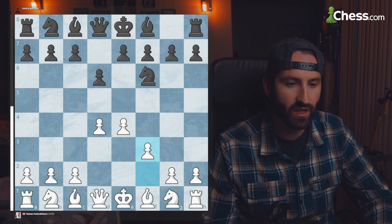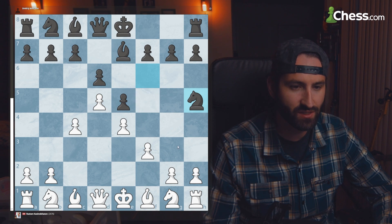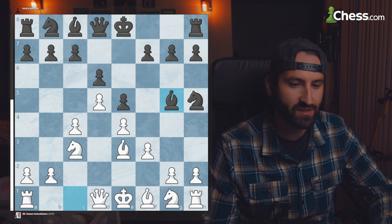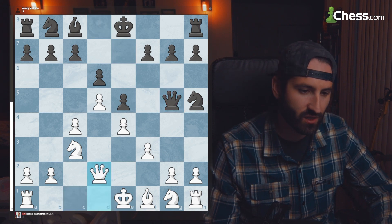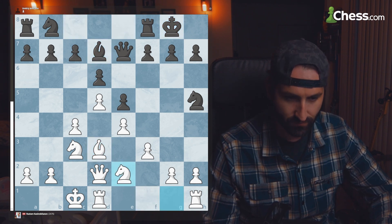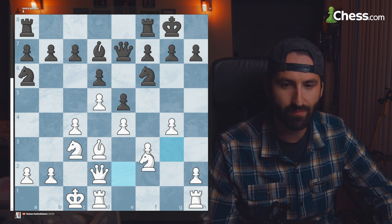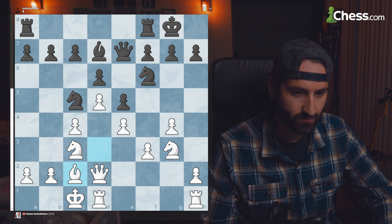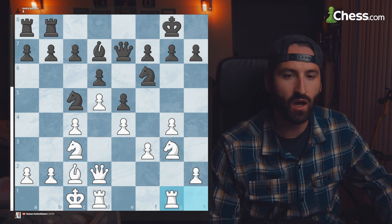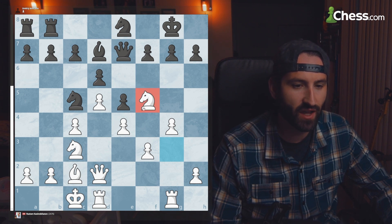We get a Pirc Defense where white is taking up a lot of space with their pawns. F5 is definitely there for the taking, as is F4. White trades off the bishops, white wants to trade off the queens, and we get a castled king side. We're finally getting this knight into the game that's going to become our killer knight. White pushes black's knight back, and after attacking the bishop and some shuffling of the rooks, we get knight to E8, allowing white to get their knight to F5.